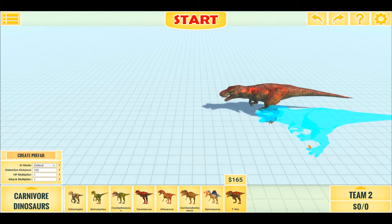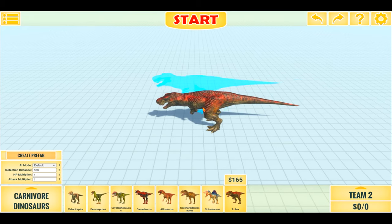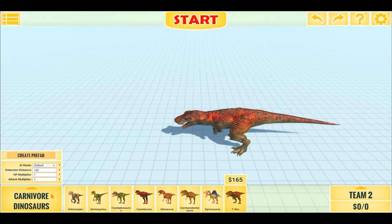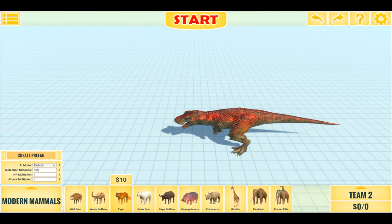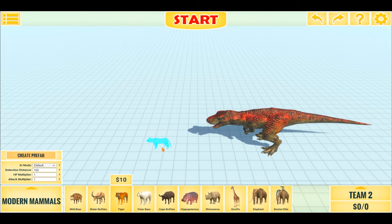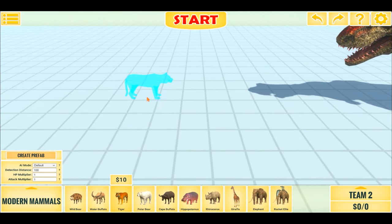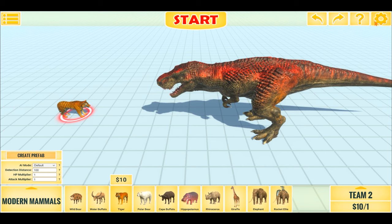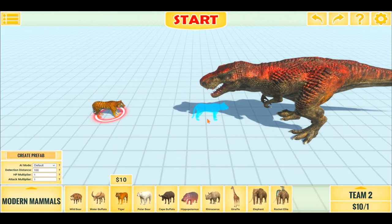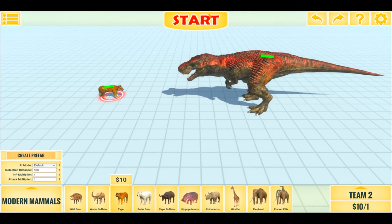Hello everyone, I'm Dino Game and welcome back to another Animal Revolts Battle Simulator battle video. In today's video we have T-Rex vs Tigers. We're going to see how many Tigers it takes to bring down one T-Rex. We'll start off with 1 Tiger vs 1 T-Rex. Let's turn on Pathfinding and without further ado, let us begin.